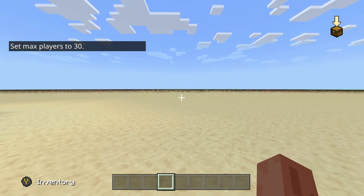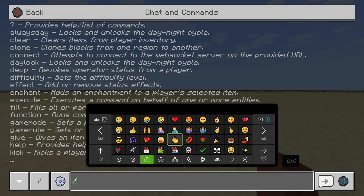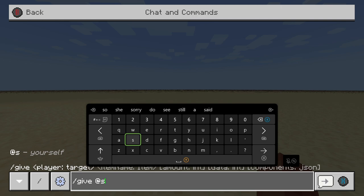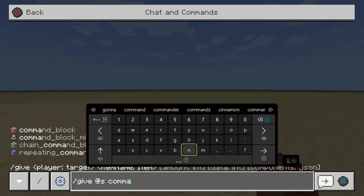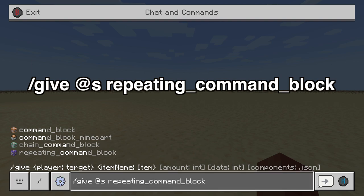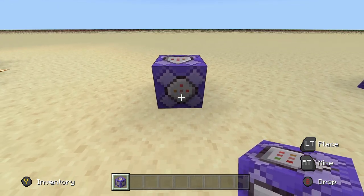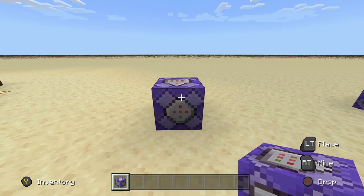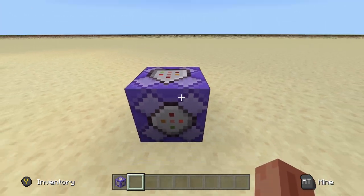In order to give yourself a command block, you need to have cheats on and command blocks enabled in your settings. Hit right on your D-pad to pull up the menu, click on it, and hit slash give. After typing that, put a space, then type @s — that means it's giving it to yourself, nobody else in the lobby. Start typing 'command,' and once you have that, hit Circle then right on your D-pad. It'll take you to the repeating command block, which is what you want. Hit X and it'll give you one repeating command block — one is all you need.